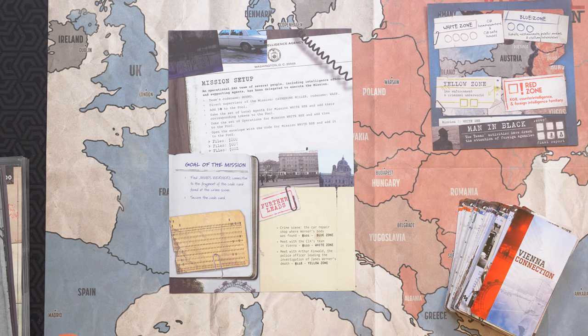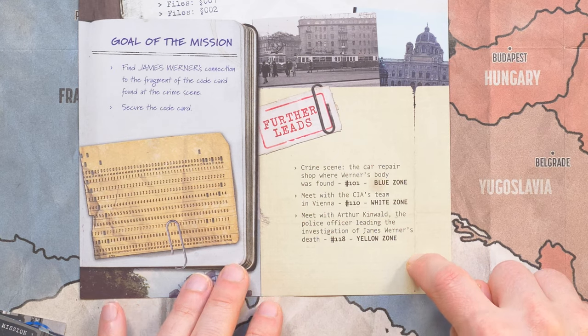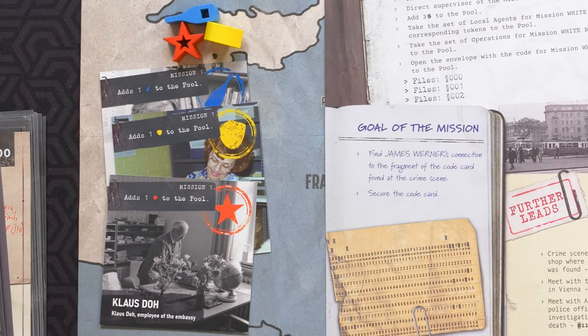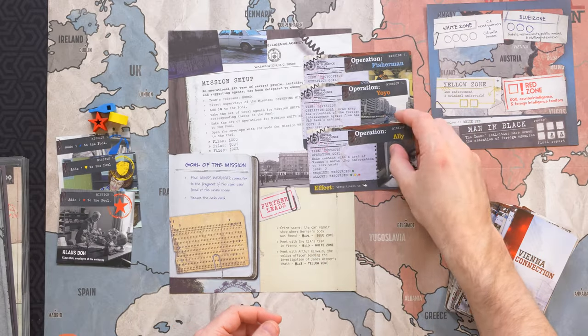The mission briefing will also provide you with your initial set of available leads that can be followed. You'll also receive a number of starting resource tokens and a set of optional operation cards that cost resources and represent special operations you can conduct to gather information.